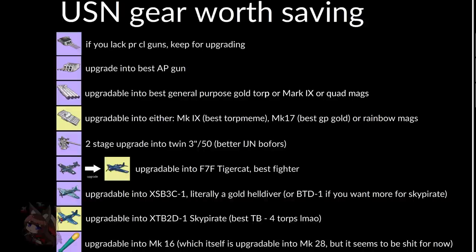Moving on to the US section, which you probably care most about: a new purple gun can upgrade into some PR light cruiser guns, which is nice. We also have a new purple gun that upgrades into one of the best AP guns in the game. Then we have the purple torpedoes, which let you upgrade into a gold torpedo that can then be upgraded into a bunch of different things in succession — these will basically get you to most of the important torpedo tech tree, so keep them.